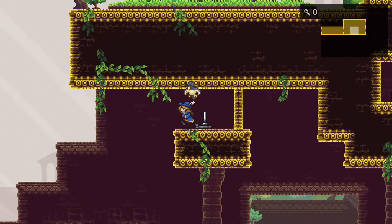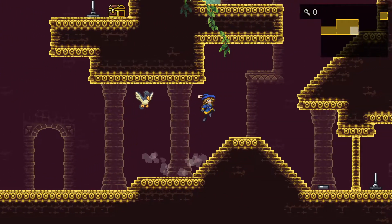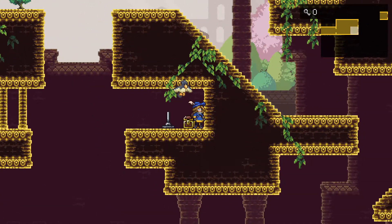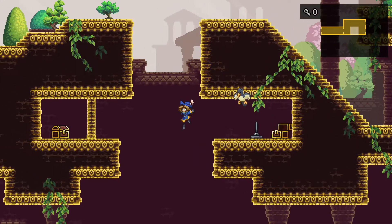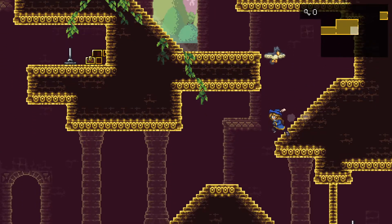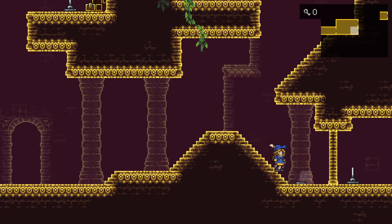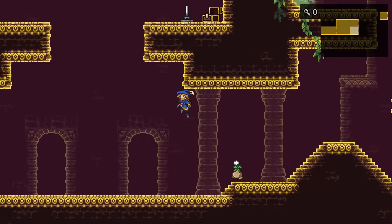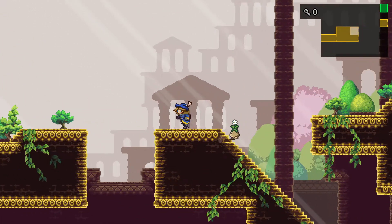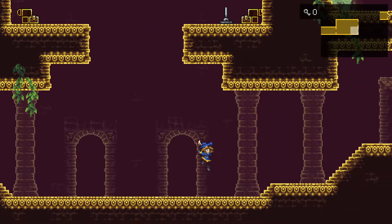Yeah, there we go. Okay. So that opens a switch right there. And we can do this — get some almonds. I don't know if it only opens that one switch, though. Is this the other, or is the other switch the one behind that gate? I think it's just the one behind that gate. Oh no, that does open it. Okay, nice. So I don't know if that was the way we were supposed to do that, but — Crimson Gem — it certainly got us through it.